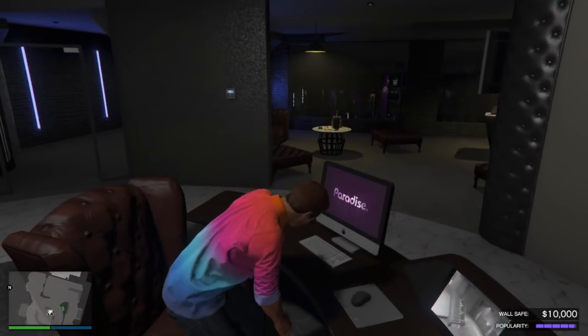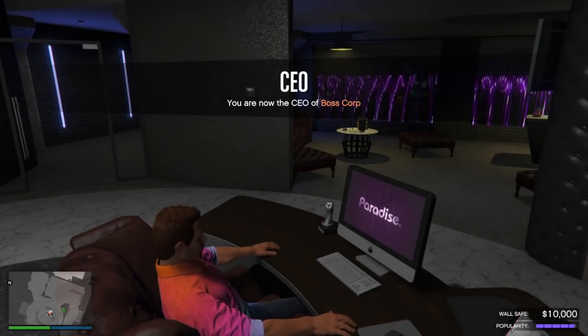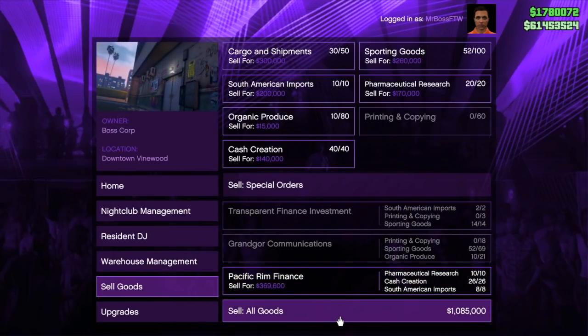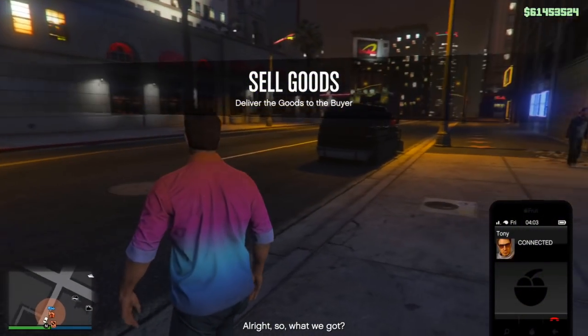One of the big things that Rockstar added in the After Hours update were three vehicles: the Speedo, Mule, and Pounder Custom. When doing nightclub delivery missions, these vehicles become more powerful than a standard vehicle — they can survive more bullets.